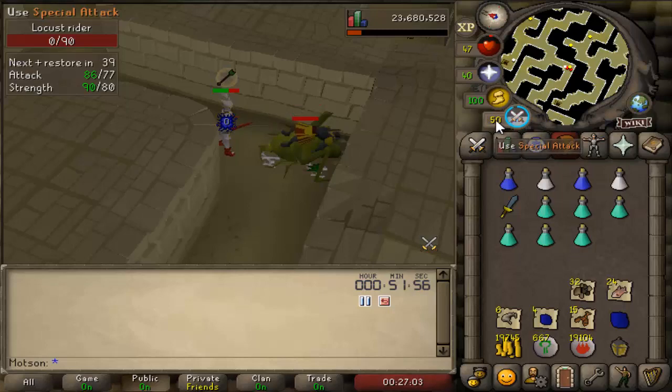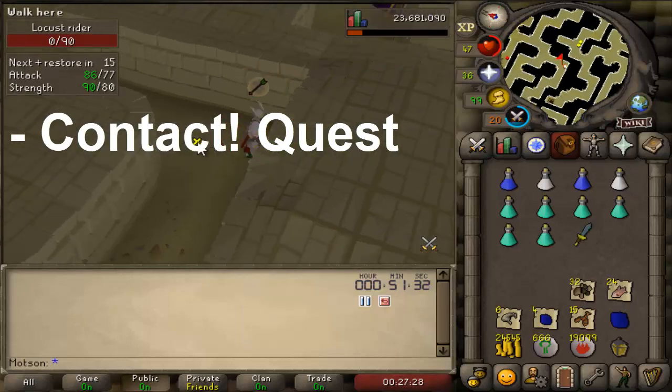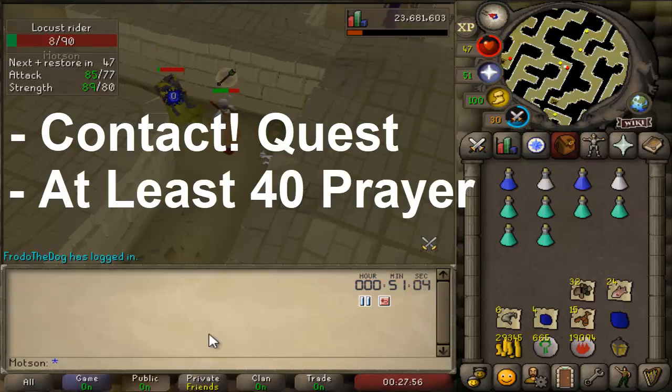Locust Riders are locked behind some requirements, but there's nothing you can't get done in a reasonable amount of time. You need to complete the Contact! quest up until you can access the Sophanem dungeon. Don't be one of those people who partially completes it though — just get it done and progress your account even more. You're also going to need at least 40 Prayer for Protect from Ranged.